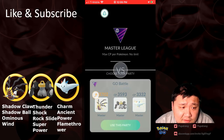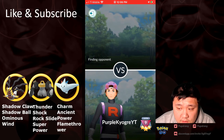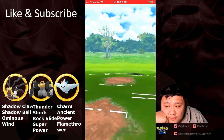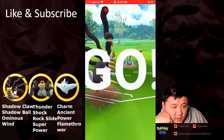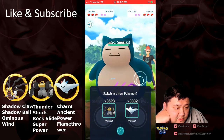Purple Kyogre with a lot of Master League wins. I've played this trainer many times — very quality trainer. So this is a favorable matchup for Origin. These Earthquakes still do a lot of damage, but Swampert is so much squishier.